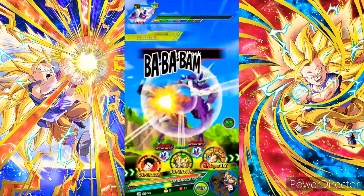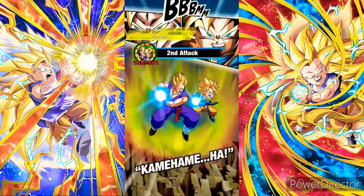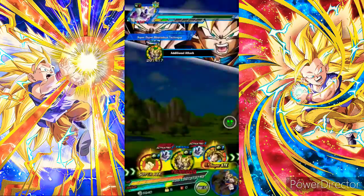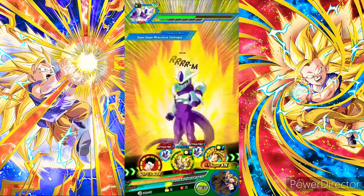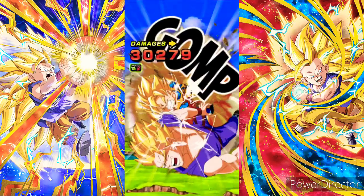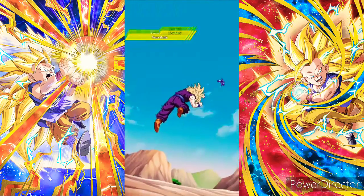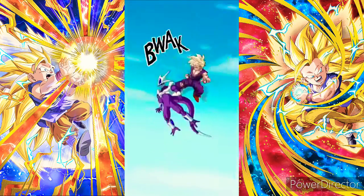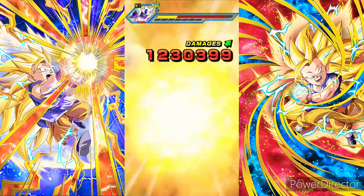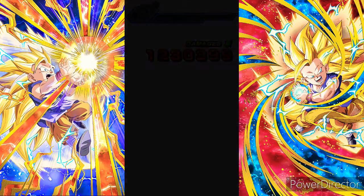Ultimate Gohan — like I said, he's good but he just needs defense. He actually helped me out pretty well in the Hybrid Saiyan Super Battle Road but other than that I just don't really like using him, and he's only at SA2. Those two just destroyed the enemy — 30k damage to me, could be way worse. Taking double digits for normals. I'm super glad I got LR Gohan — I actually got him on a single pull.